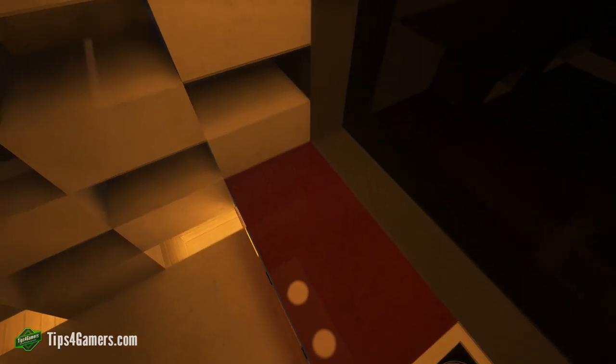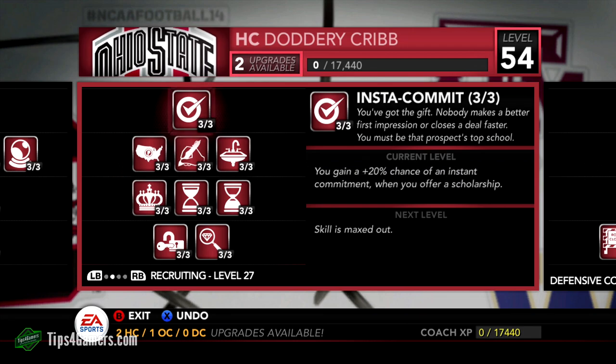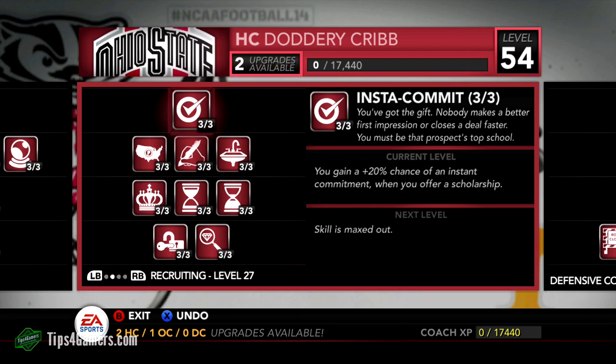We're going to show you how to do this with a big school and then a small school I jump on as well. The one thing you need to have is insta commit. Insta commit is huge — you should be able to get it fairly quickly within a few seasons, maybe two to three, depending on how much you win.